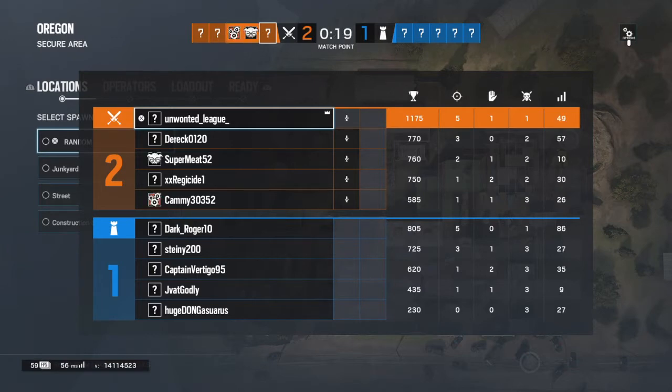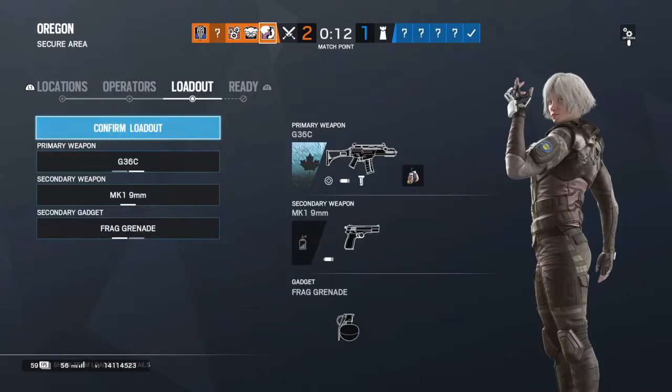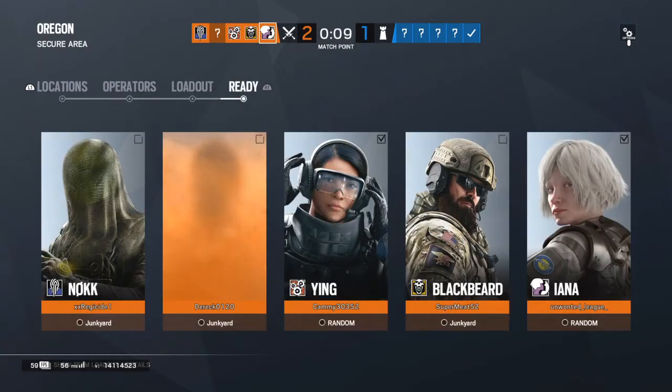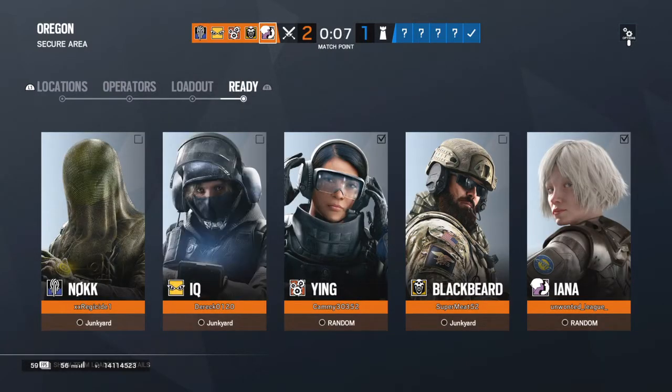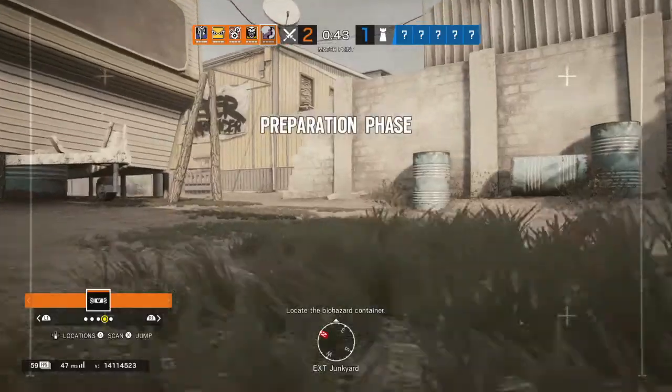2, 3, 4 — it might have been 4, I think it was 4, it might have been 5. She throws — I don't know if you know what her ability does or not — she throws clones of herself. Not like Alibi. Like, you throw them and they have to stay there. She throws it and you can control the thing. You can't shoot or break anything, but you just kinda trick them. Locate the biohazard container.